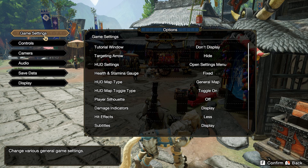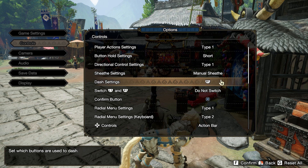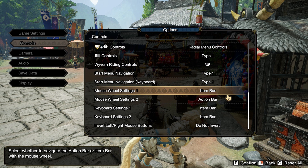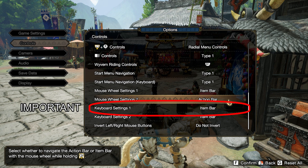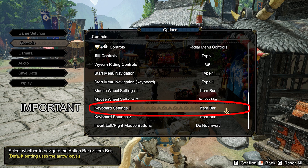First, go to the controls tab and navigate to Mouse Wheel Settings 1. This needs to be set to Item Bar, which lets us use our item bar with the scroll wheel. Mouse Wheel Settings 2 is going to be Action Bar — I don't use it much since it's for camera and controlling your pets. I have it set to Control + Mouse Wheel, so it's accessible but not in the way. Basically, I can't accidentally use it.